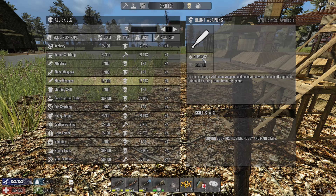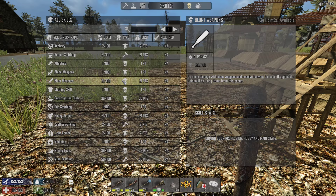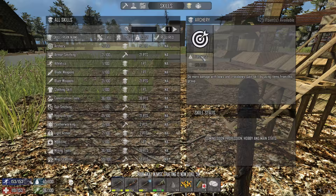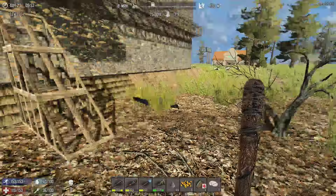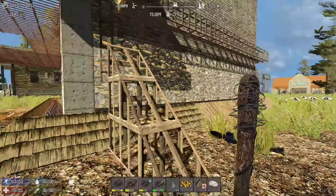I should spend points to bring my blunt weapon damage back up - it was at level 31 or 34 in the last episode and I just don't have the points. I probably should at least bring it up to level 21. My archery was also up quite a lot so I might want to get that up as well.